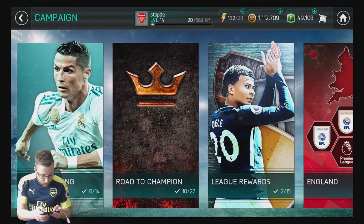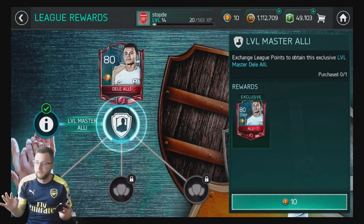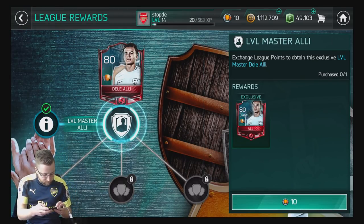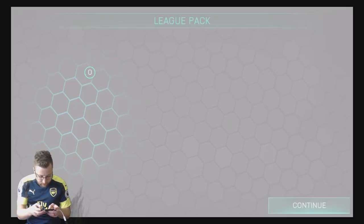So if we go into the campaign and into our League rewards, we can see here Dele Alli. He's going to cost us 10. We have 10. I was a little bit nervous I wasn't actually going to have 10, but we got 10. So we're going to claim them now and get our exclusive League versus League Master Dele Alli — beautiful card right there. Very nice.